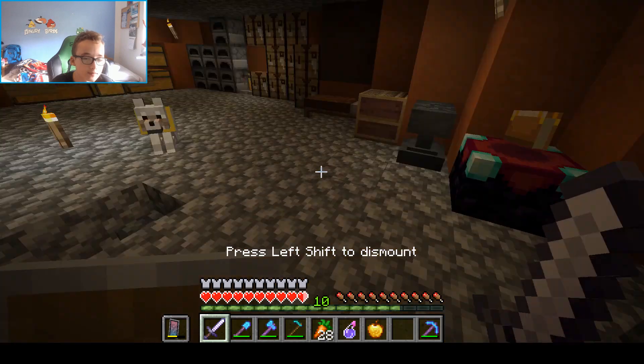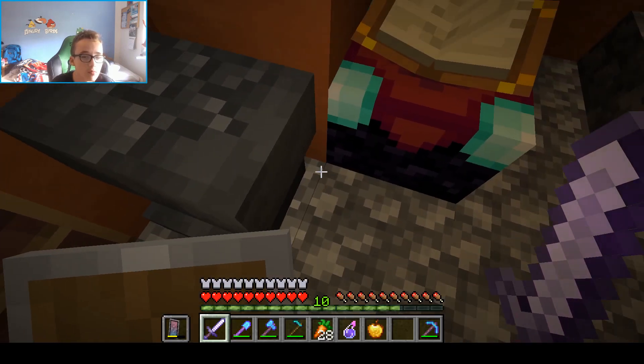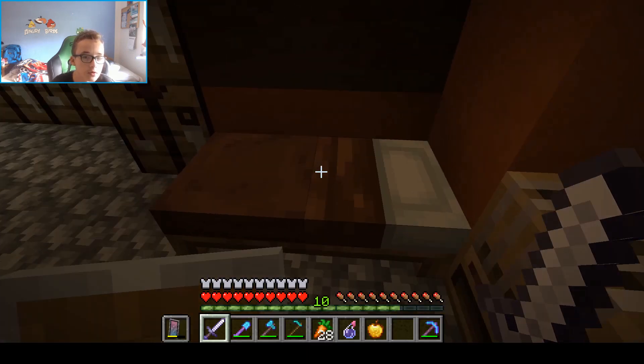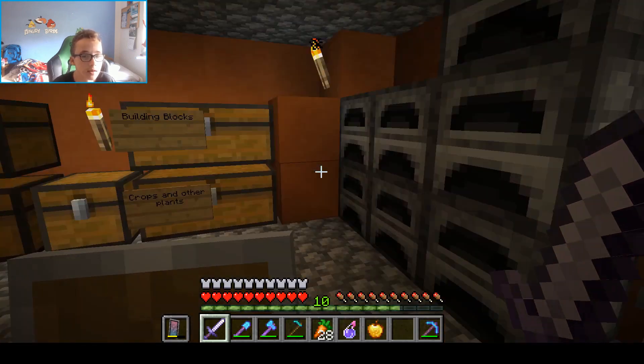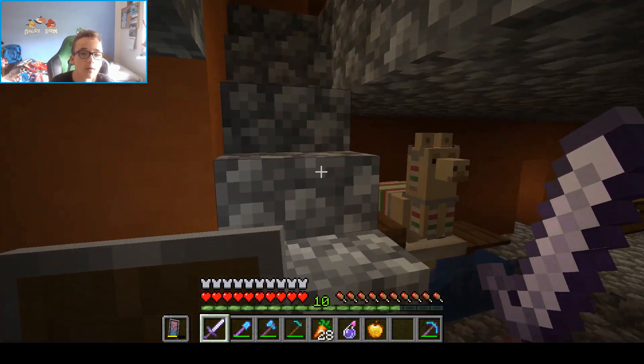Here's a llama, because why not? An anvil is almost broken. Here we have an enchanting table, a loom, a bed, a bunch of crafting tables, a brewing stand, and a bunch of furnaces. Now if we go up here.